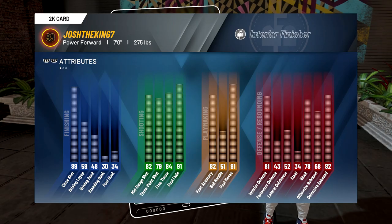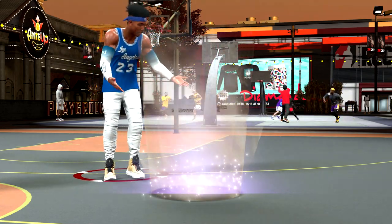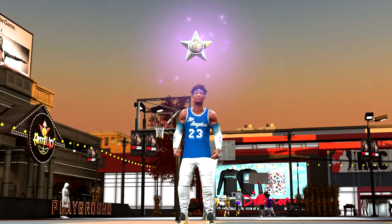I also have the Gym Rat badge which boosts my attributes, as you can see on my 2K card. I decided to make this player seven feet tall instead of six foot eleven — even though six foot eleven is a little faster, I feel like seven foot is better for this build so I won't get bodied as much. I also went with max weight to get the highest interior defense possible. If you want to see my animations and dribble moves, check out my most recent video.